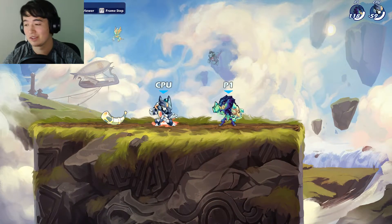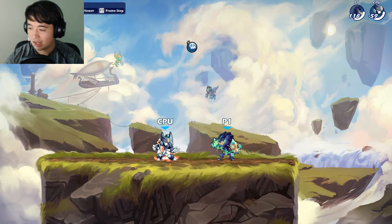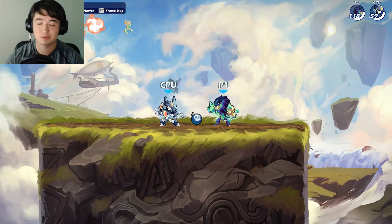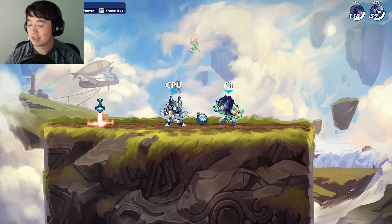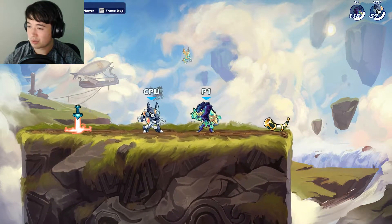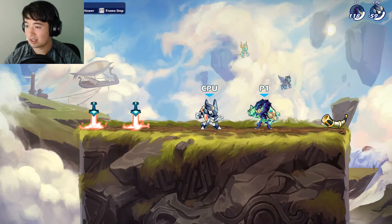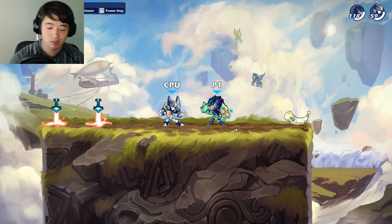There are two implementations of this. One is using Cheat Engine 7.1 — don't worry, it's not cheating if you use it in single-player training mode. I'll link a video in the description on how to use Cheat Engine, but it works for Brawlhalla. All you have to do is open it for Brawlhalla.exe, click 'Enable Speed Hack' — it's a checkbox on the right side of the window — then click Apply. Here's what it does.